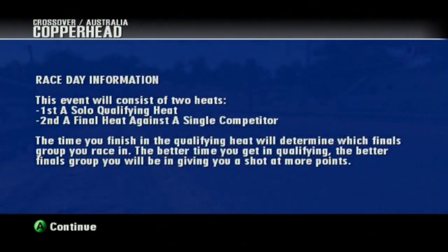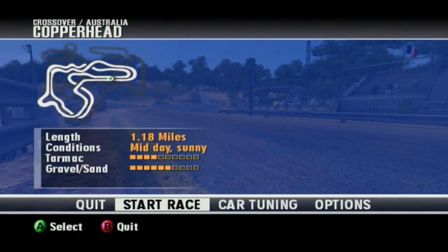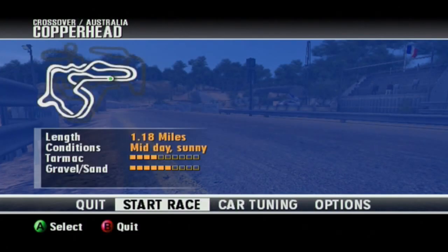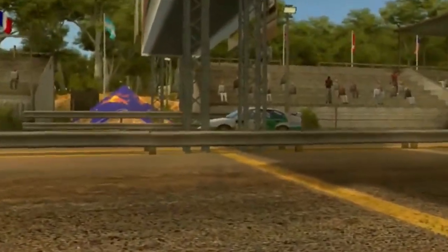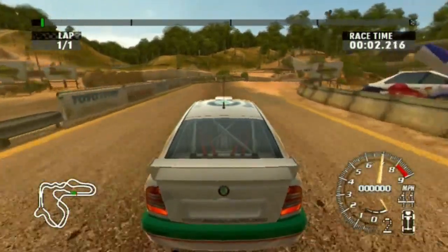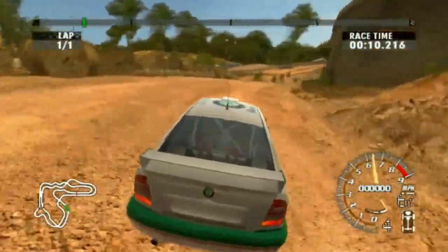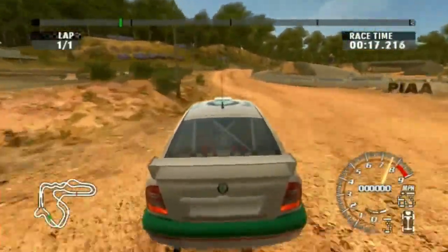Here's the format of crossover events. It's the same as others, except it's a 1v1. Crossover tracks are pretty interesting — I honestly don't know how to explain it, so I'll just show you visually. The Skoda seems quite large from this camera angle compared to others. Basically, two laps equals one lap on crossover tracks.